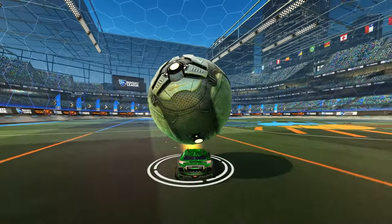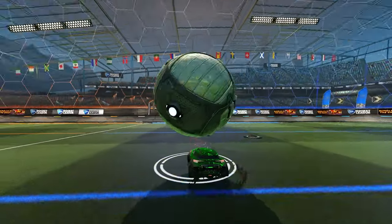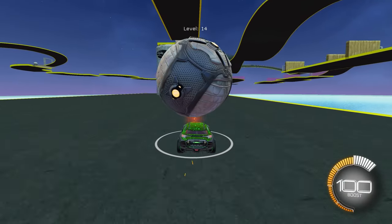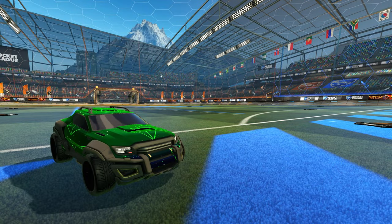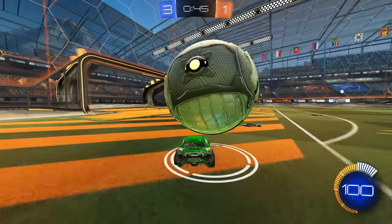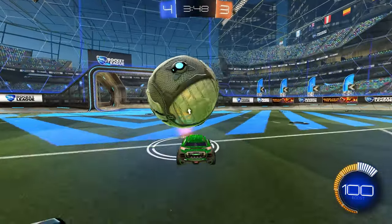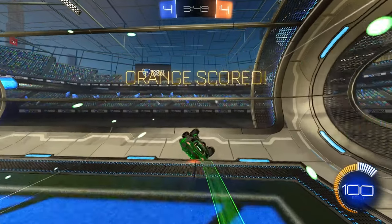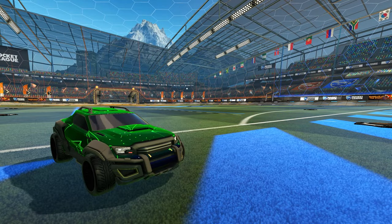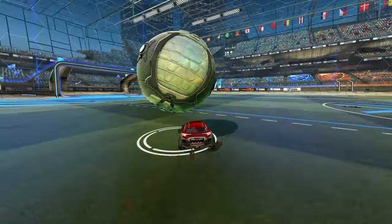Learning how to dribble in Rocket League is a lot like learning how to ride a bike in real life. If you go too slow, it's a lot easier to fail. Make sure that you have a decent pace, but don't go too fast because the ball can go faster than your car and you won't be able to catch up. It's a balancing act — you just have to get used to it. Pay attention to the ball indicator circle and keep your car inside that circle. I tend to drop the ball in front of my car more than anything, which ruins your dribble and forces you to change plans. If you're like me, you need to be positioned farther under the ball than you might expect. The last tip for this tutorial is to keep your eye on the ball for the most part — learn how the ball rotates and how to react to its rotation while you dribble.